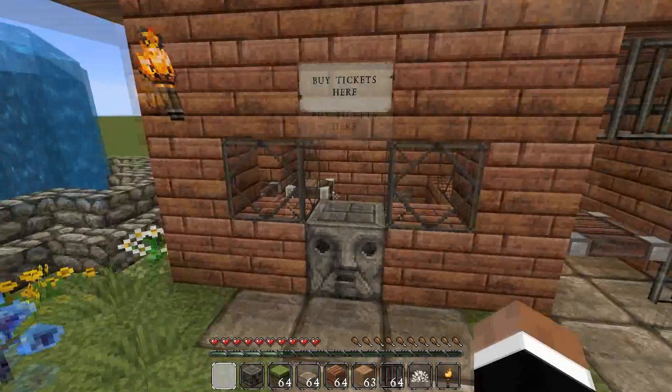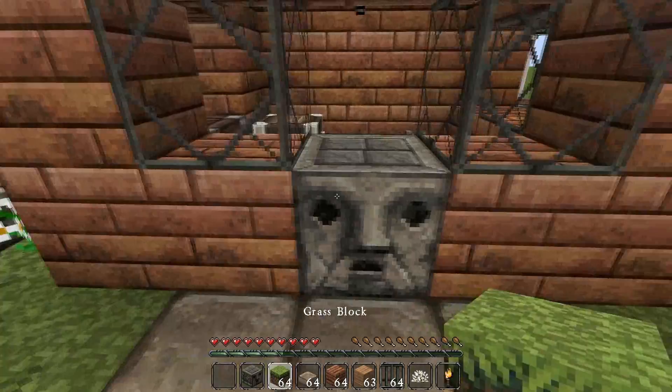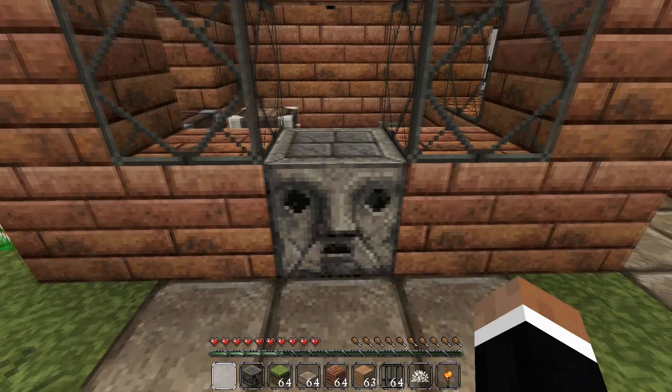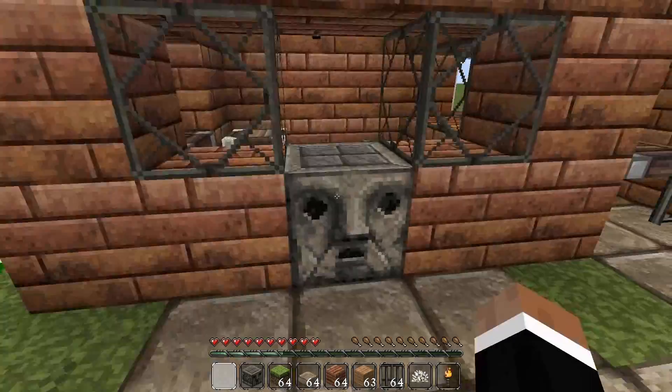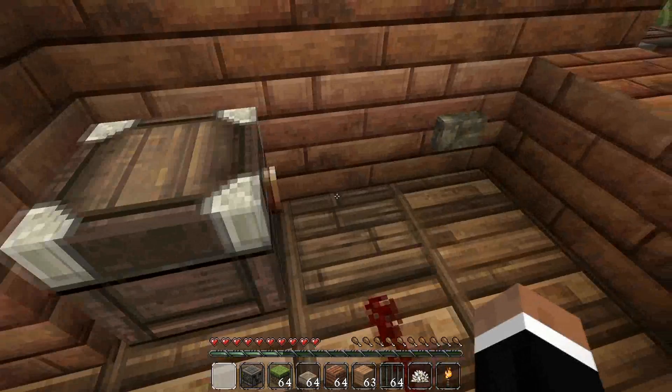The coolest part, I think, is that originally I had a block of brickwork there, but I thought we could put a dispenser here. When you open this, you could use name tags or whatever as tickets — and the cool part is that when you throw your payment in here and it hits this pressure plate, it triggers the dispenser.